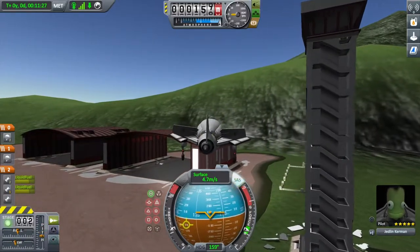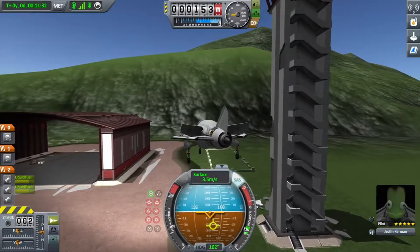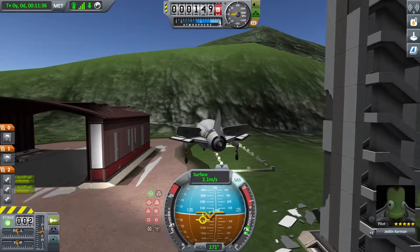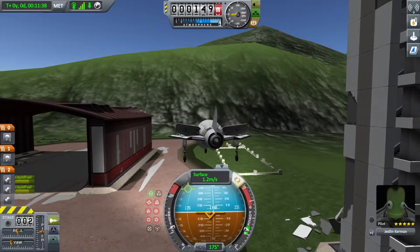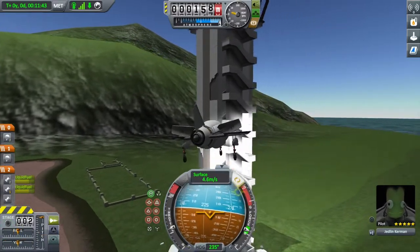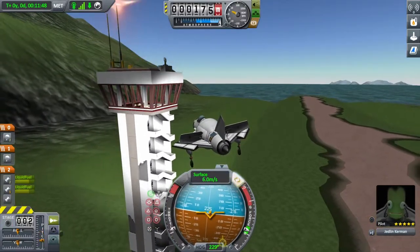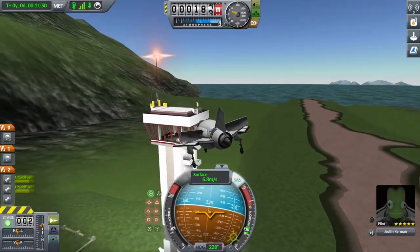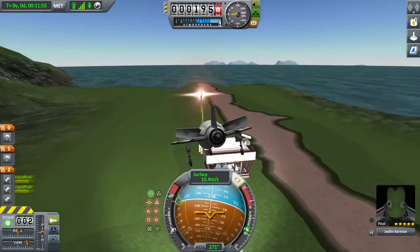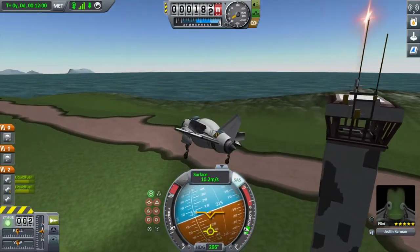Maybe the next video I'll try and build something - the next video will be the next video, I can't really say what I'm gonna do next. We're just trying to stay away from this pillar - or the dispatch tower. We're just checking it out, being nosy, looking around in there, seeing if there's anything in there.